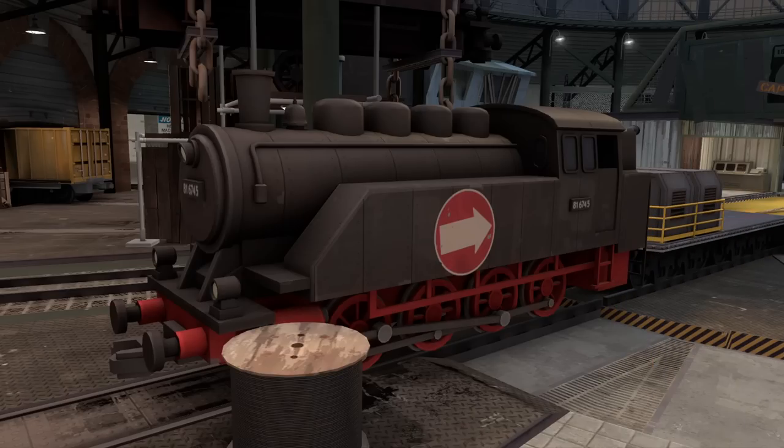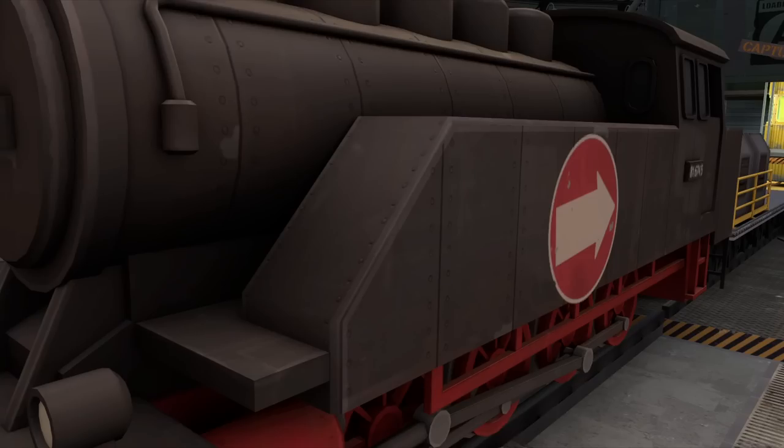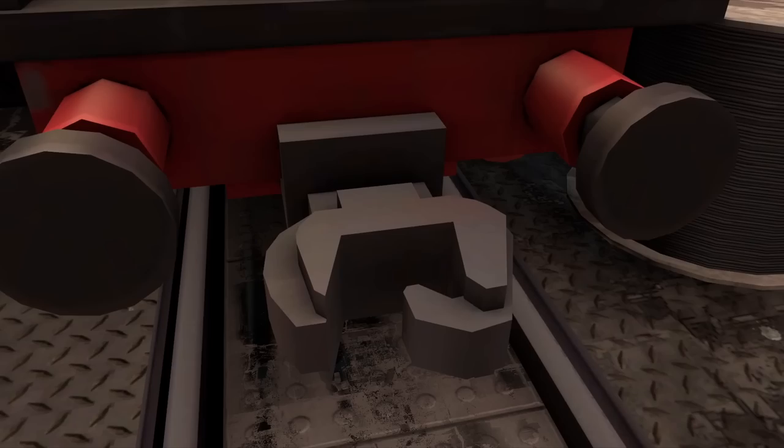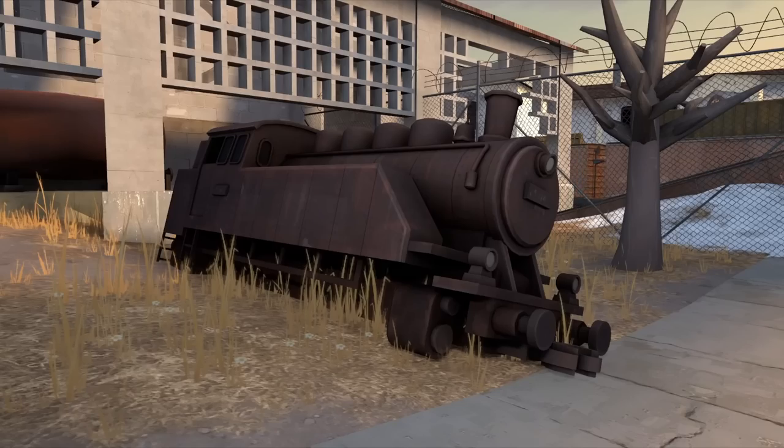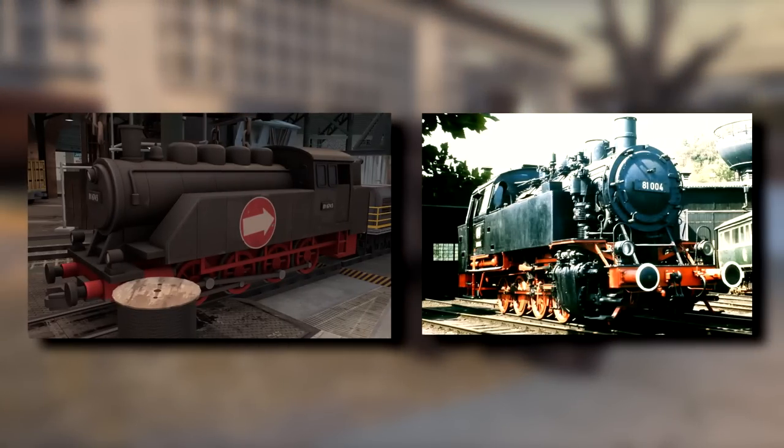Back to TF2, the in-game model is pretty accurate. The main differences being the slanted water tanks meant to allow players to easily climb up it, knuckle couplers instead of a chain, and its overall design being simplified to fit TF2's art style. There's a red, blue, grey, and rusted variant, the red one being accurate to the real thing.